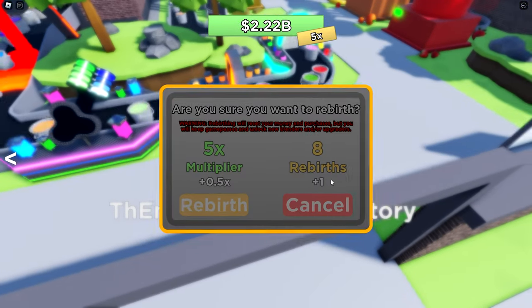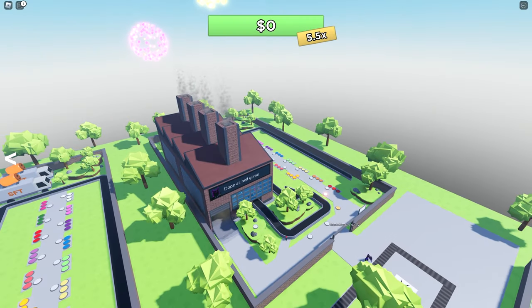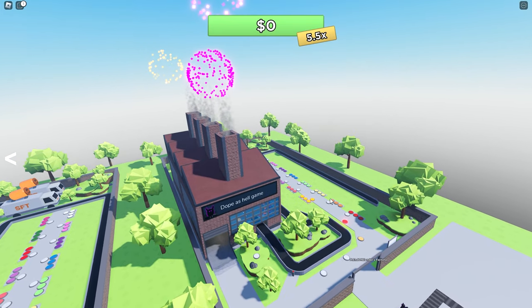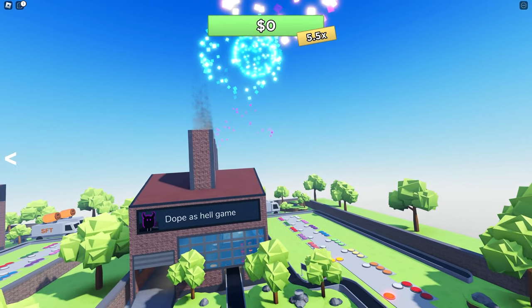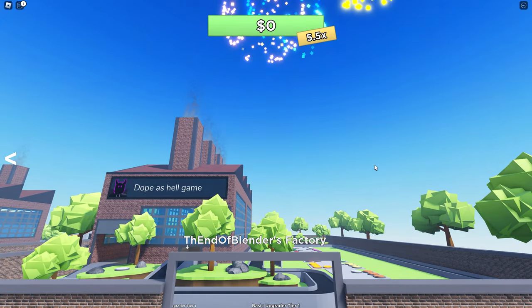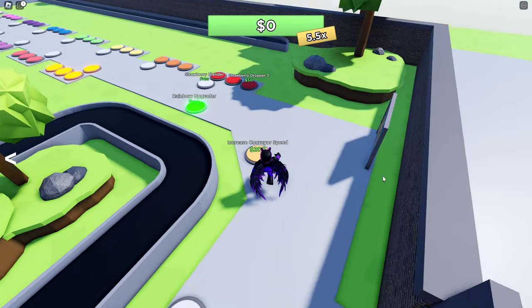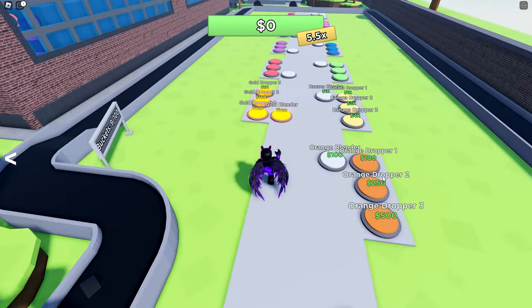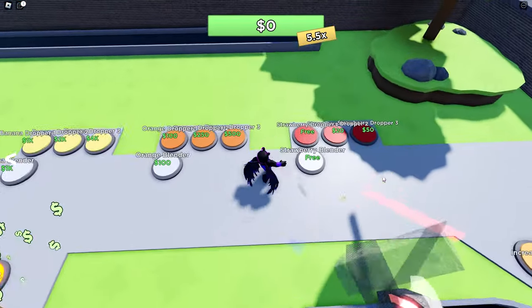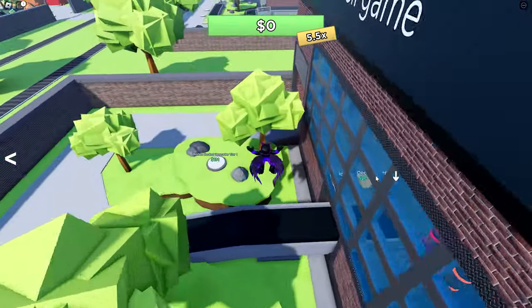1 to 2.5x multiplier: purchase 2 droppers for blender strawberry to kiwi, then all 3 for the rest. 3 to 5x multiplier: purchase 1 dropper for strawberry to kiwi, then 2 droppers for blueberry to raspberry, and 3 for all the rest. 5.5 to 8x multiplier: purchase 1 dropper for strawberry to grape, 2 droppers for raspberry to crystal, and 3 for all the rest. Make sure you follow all the same rules discussed previously, and you'll be rebirthing super fast.